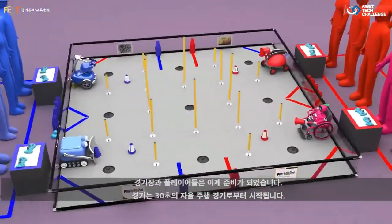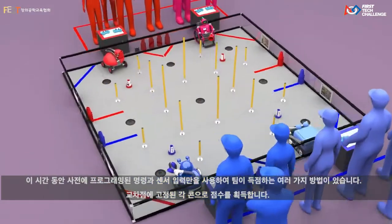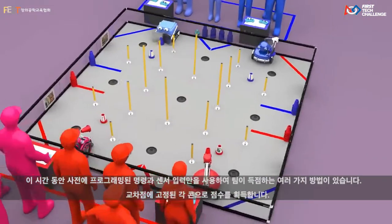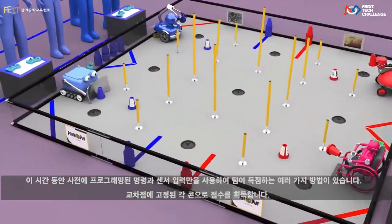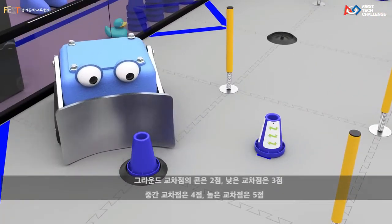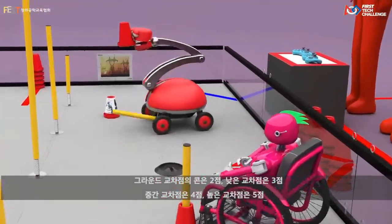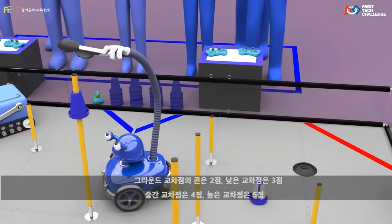The match begins with a 30-second autonomous period. During this period, there are a number of ways for teams to score using only pre-programmed instructions and sensor inputs. Each cone secured on a junction earns points: two points for the ground junction, three points for the low junction, four points for the medium junction, and five points for the high junction.